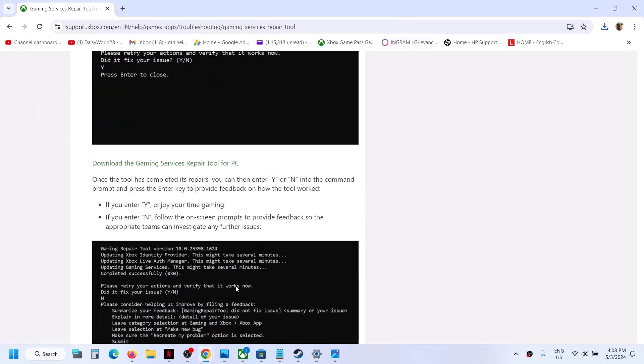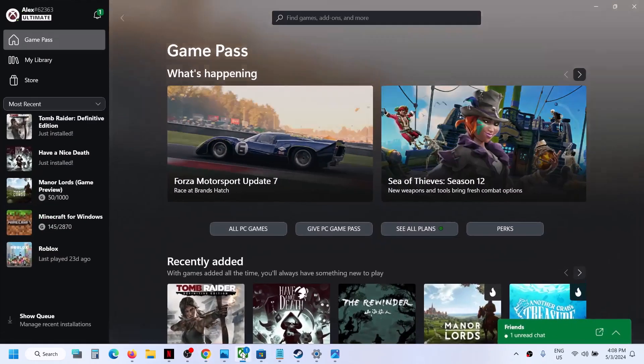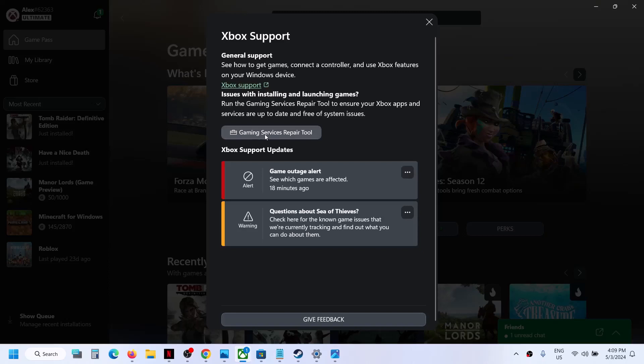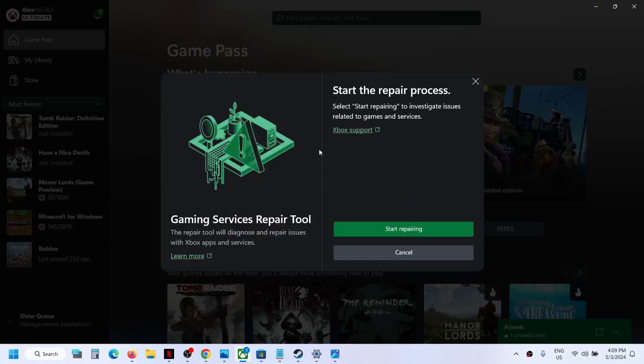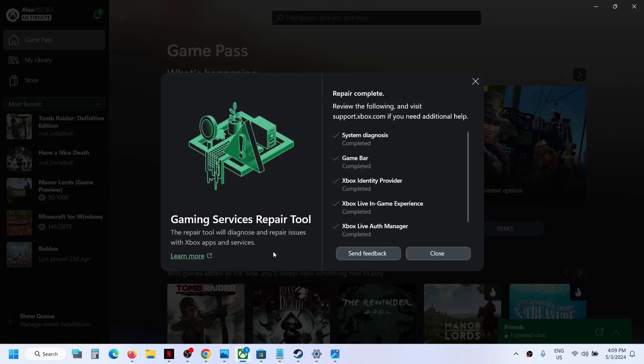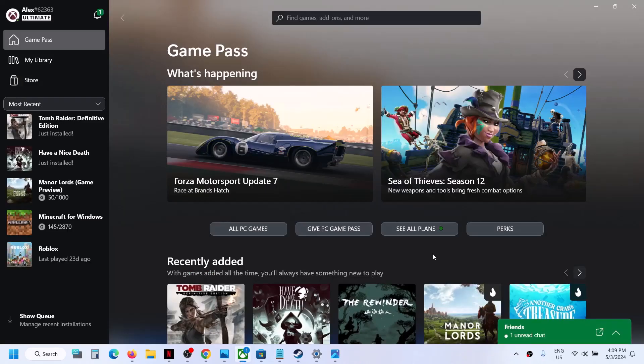Once this is done you will see 'Completed Successfully'. Close it and check if Minecraft loads. If it's still not loading, open the Xbox app. On the top left, click on the profile icon, then go to Support, then click on 'Gaming Services Repair Tool', click on 'Start Repairing', click yes to allow, and once the repair is complete close it and check again.